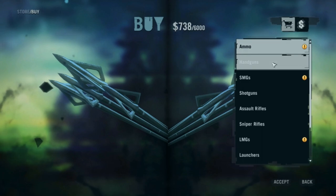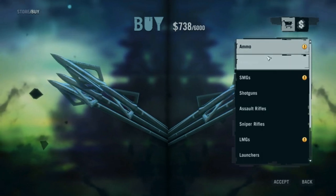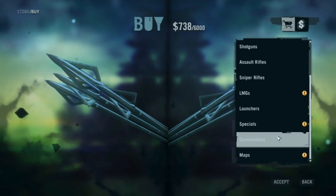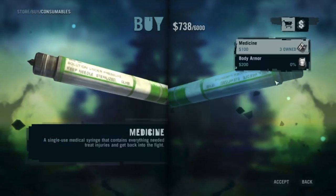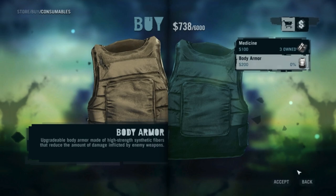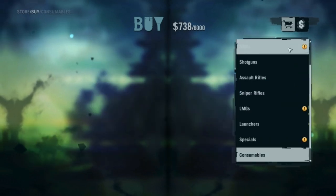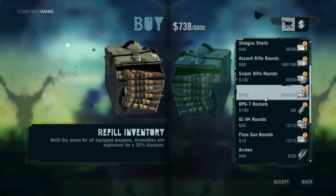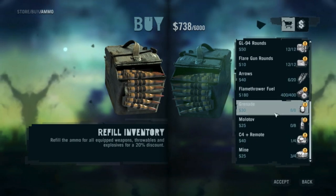When you go to any one of these kiosks, you have a variety of things to purchase — all the way from ammo, handguns, assault rifles, to maps, syringes, and body armor. You can buy medicine and body armor here; it goes by percentage. And under ammunition, you can buy ammunition separately, which is more expensive.